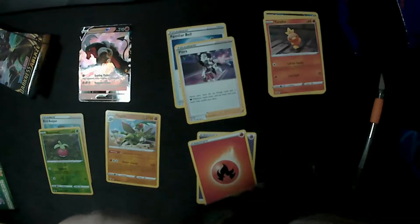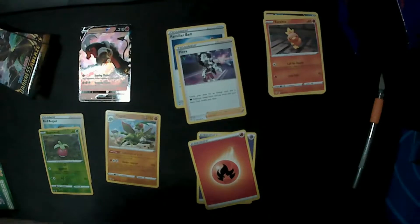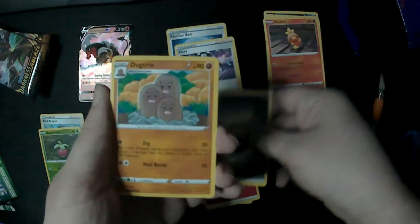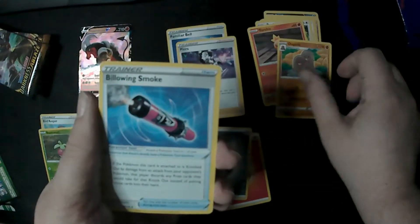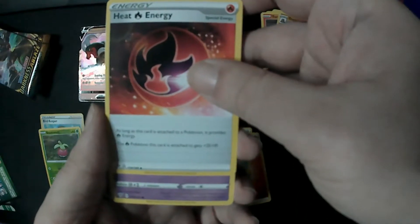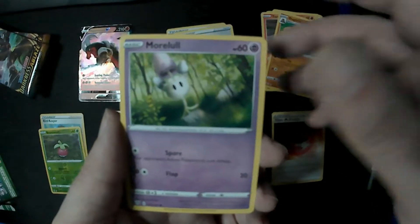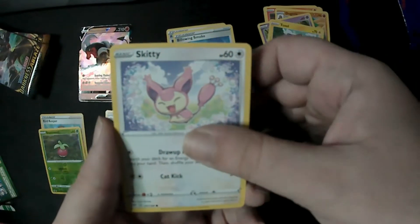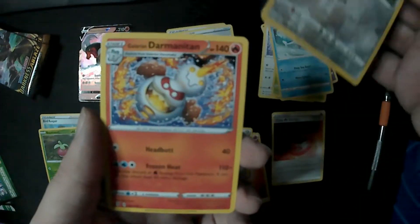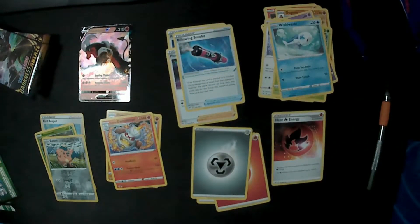Pack number three. We've got Metal Energy, Dugtrio, Billowing Smoke, the new Heat Special Energy — Heat Fire, plus 20 HP. Awesome. We've got Morel, Toxel, Skitty, the new Rowlet — nice — Wishy Washy, and Cufant for the Reverse. And we've got the Fire Galarian Darmanitan for our rare on this pack. Awesome.